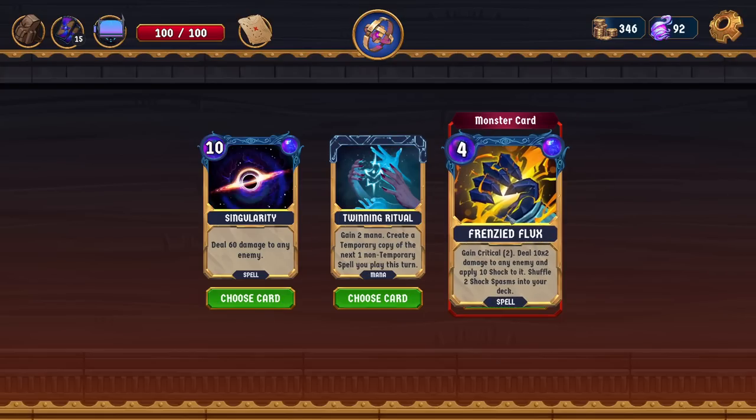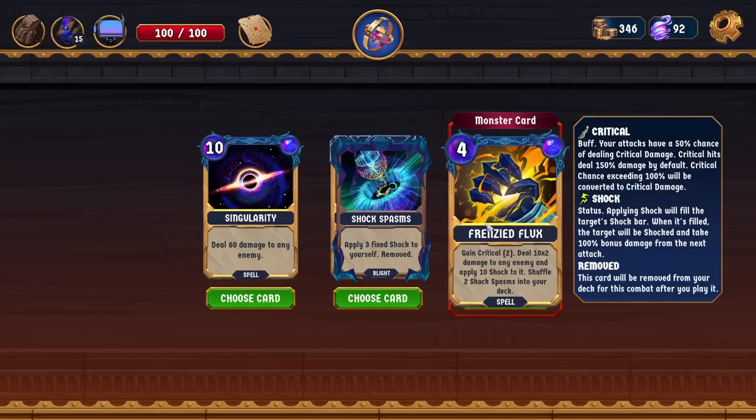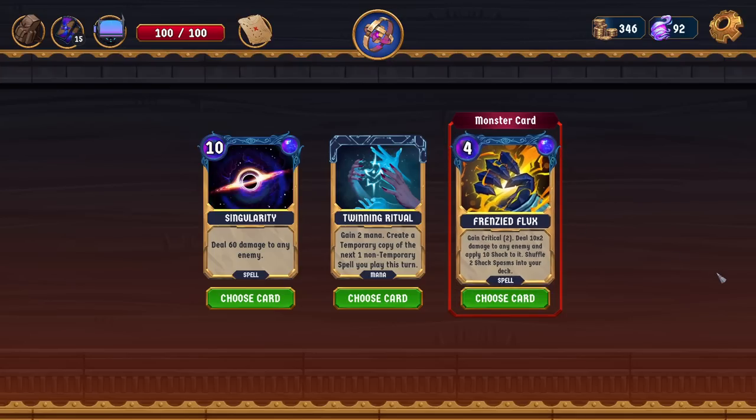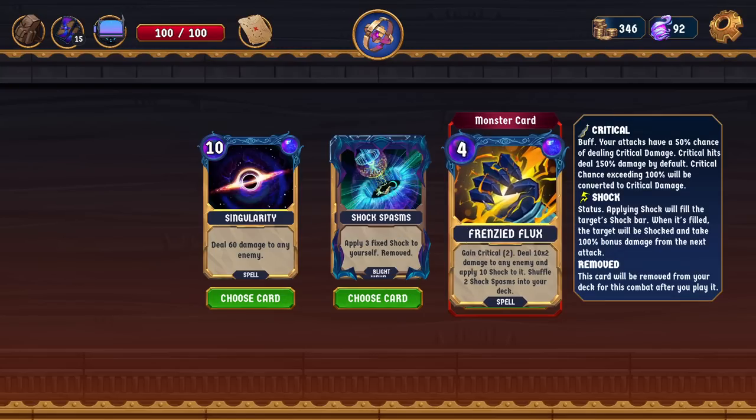The game is missing that one minor thing — I'm holding down on this card and it's not showing. That is one critical quality-of-life feature that I would like to see improved before 1.0: if a card is going to give you other cards, you should be able to preview them. There we go — it's showing now! It's just that if you click the card it doesn't show up, but if you hover it does. So there's just something up with that. Apply 3 fixed shock to yourself — removed. So it's not a good thing.